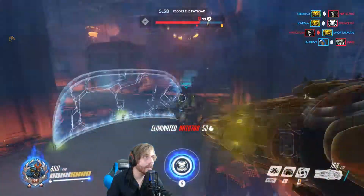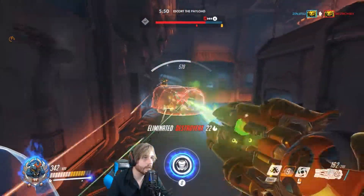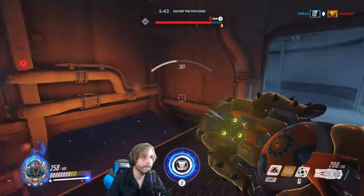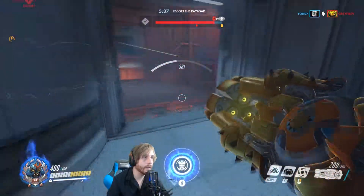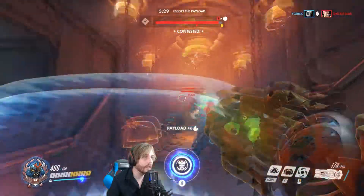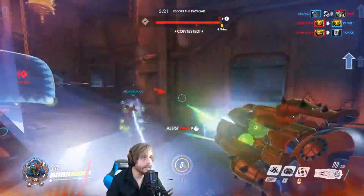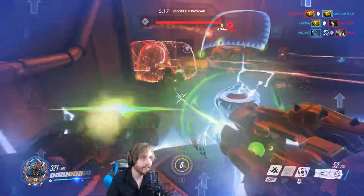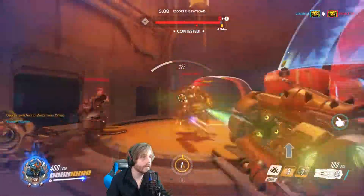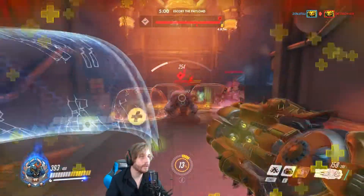Reaper's up top - Reaper dead. We have an ult here. Dropping down some shields. I feel like I want to ult soon. I need a health pack. Here we go. I hear a Reaper. Genji - I'm ulting! He's dead. Get him guys, get him. There's one. I'm on fire! Going in - I'm going to die here. There's another kill. Genji's coming back - I'm in trouble.